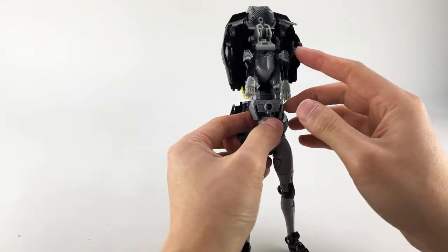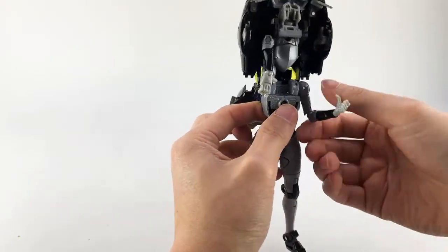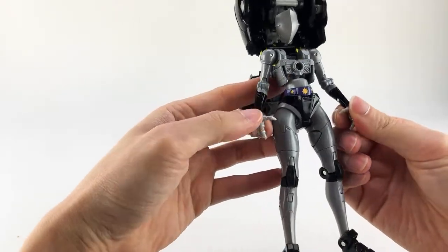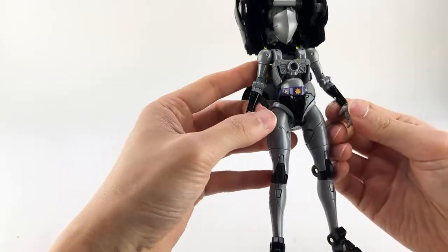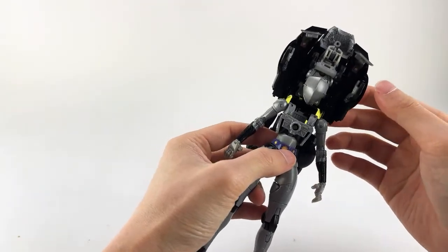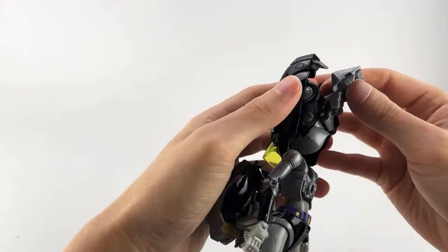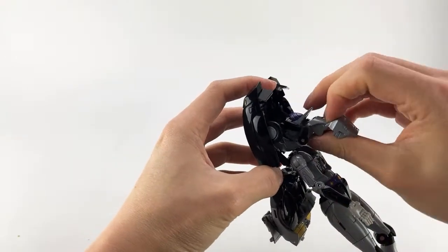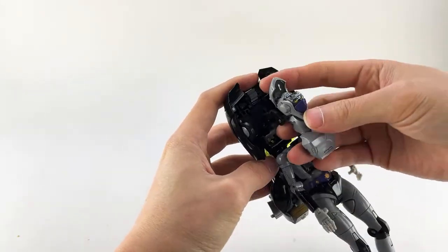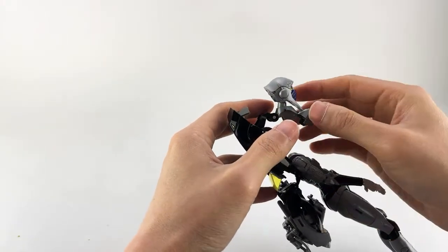Next, get the arms out of the way — they're on double hinges. The circular piece goes all the way in, then bring the arms down. Same on the other side; straighten them out. The thumbs look terrible in basically any position. Release the chest piece and bring the backpack up and out. Scoot the head all the way through — the helmet splits open — move it around and close it up. The neck panel will also rotate forward to sit in the correct position.